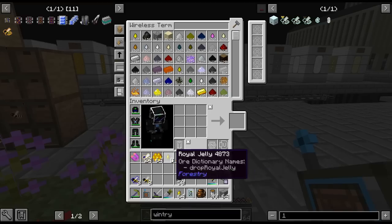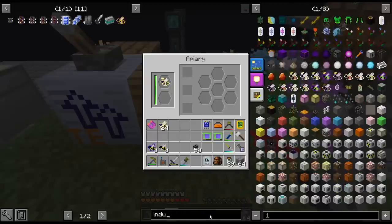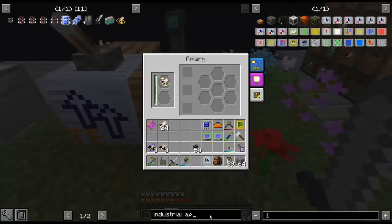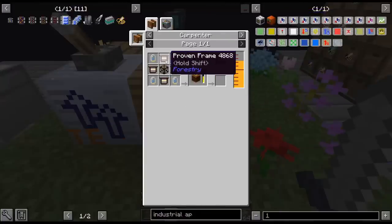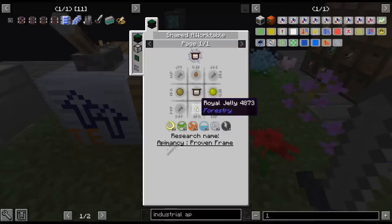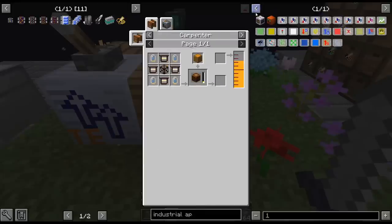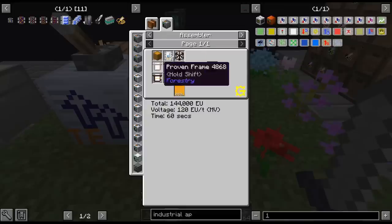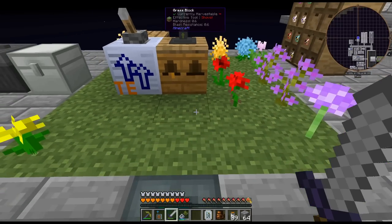With this stuff I can start getting recipes and I think we can get the industrial apiary. There are quite annoying recipes here. We need silky - for some of these. So we're going to do the world accelerator and the EV1. I'm going to throw this in the overworld with the battery buffer we crafted up to get our tropical bees going.